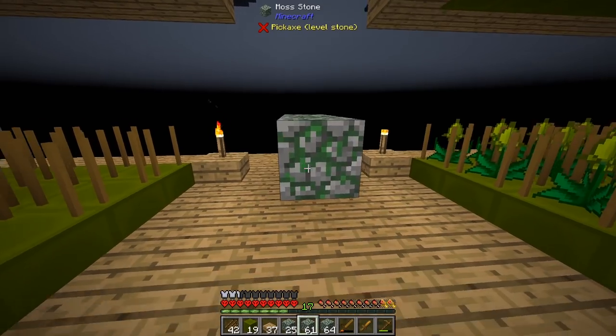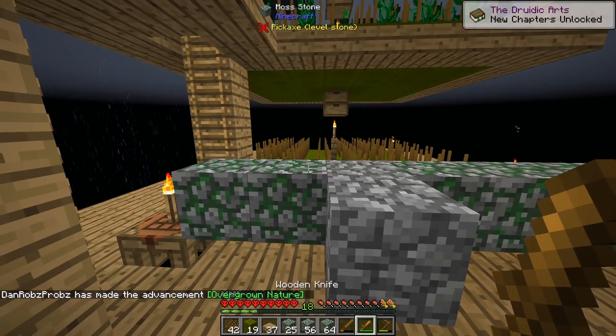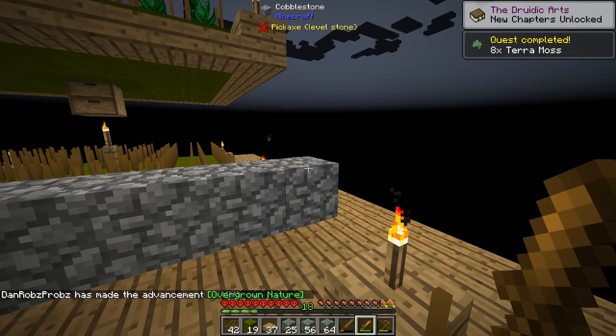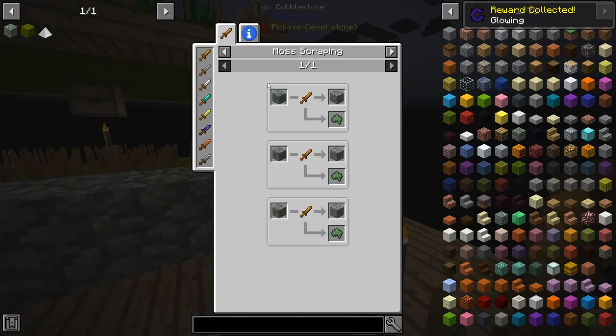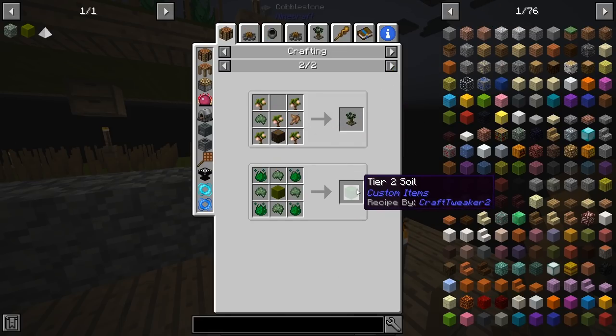And now I can get some moss by right-clicking moss stone with a knife. I needed eight — one, two, three, four, five, six, seven, eight — and we get Terra moss. Easy. Now we need this stuff, like I said earlier, to actually create some of this Tier 2 soil.